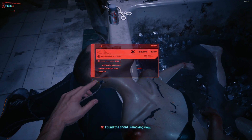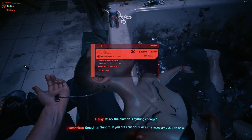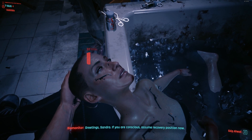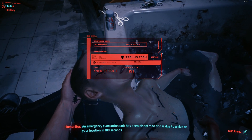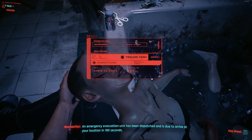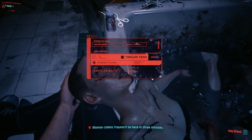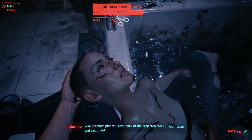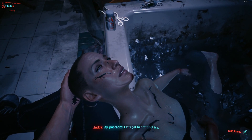Found the shard. We're moving now. Check the Biomon — anything change? Greetings, Sandra. If you are conscious, assume recovery position now. An emergency evacuation unit has been dispatched and is due to arrive at your location in 180 seconds. Biomon claims Trauma Team will be here in three minutes. Your premium plan will cover 90% of the projected costs of your rescue and treatment. Hey, pobrecita.